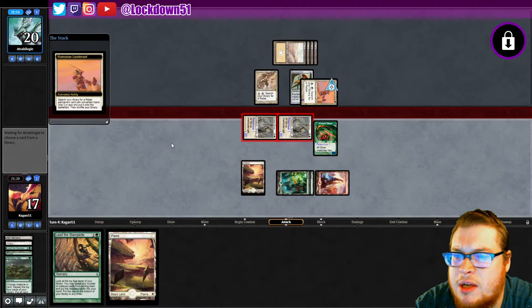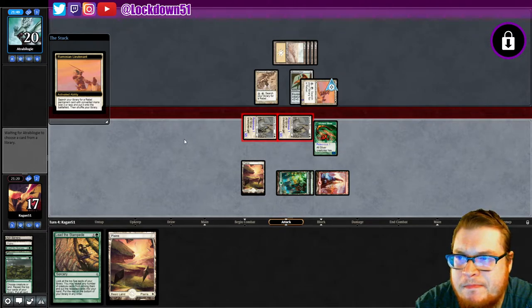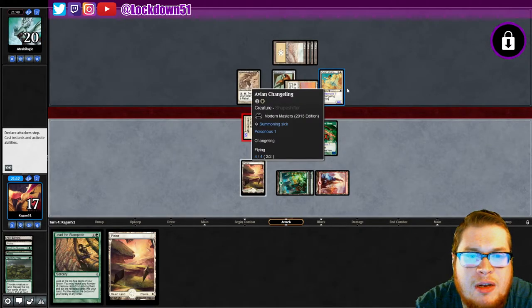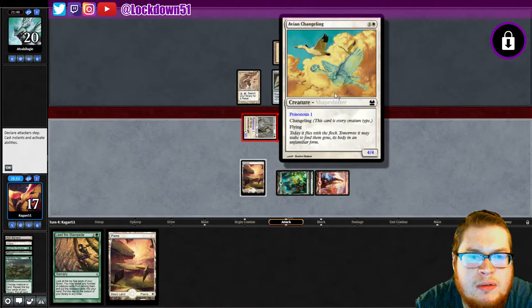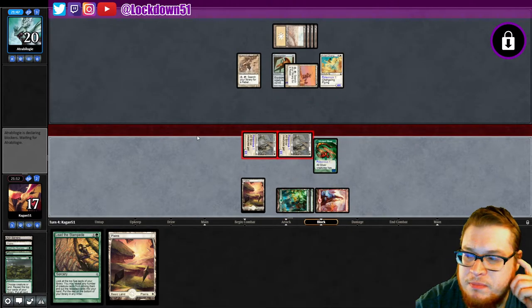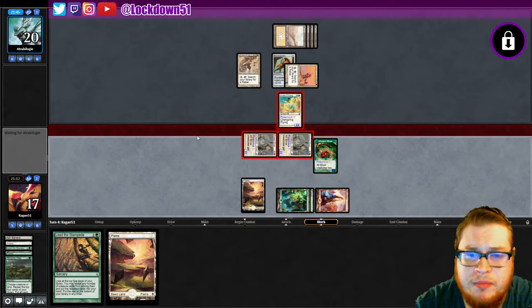Uh-oh, we just played into something. Oh no. Was it three or less? What do you got for us — they were waiting. Okay so they got an Avian Changeling — poisonous, flying. Shapeshifter. That hurts — it just eats one of my creatures and it's a flyer.